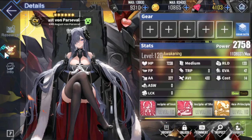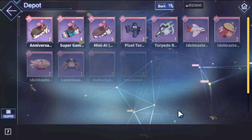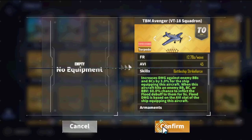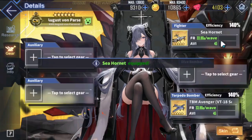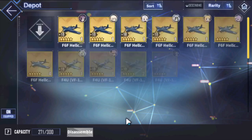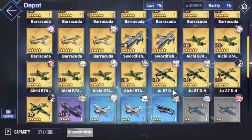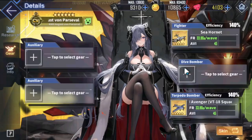She only has one torpedo bomber slot, but it's at very high efficiency — 140%. The fighter slots are also 140%. For getting the most out of her, I recommend using the PR4 fighters that a lot of people are using right now. For single-target bossing, use the Junkers from the Gear Labs — these are really good, boosting Iron Blood efficiency. Then use dive bombers or whatever you need for timers. Good ship overall.